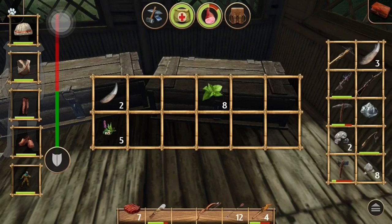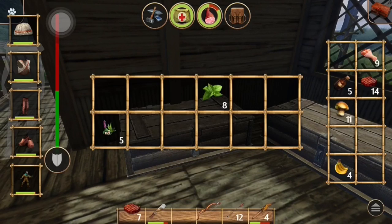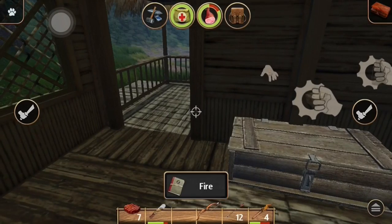I want to make the stick with the teeth on it - I'll show you that in a second, hopefully I have all the material. Now here's the food and the health stuff, and I have something to cook the food. We see I have 14 pieces of cooked food. Let me show you outside.